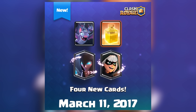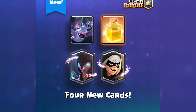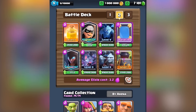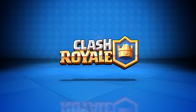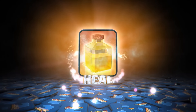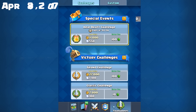Until they actually did it. On March 11th, 2017, Supercell made the announcement of a new wave of cards soon arriving to Clash Royale, and the heal spell was one of the four cards. Others were Bats, Bandit, and the Night Witch. This was very shocking to the community, and they were happy a card with such a unique mechanic was going to be added. The heal spell was made available during the heal draft challenge, which started on April 28th, 2017.